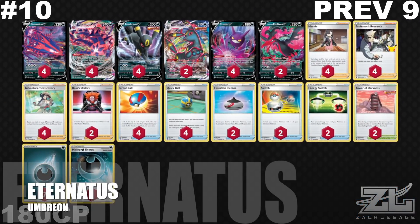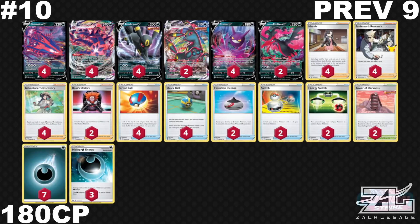Starting off at number 10, we have Eternatus VMAX. This deck has fallen a spot from last week from number 9. One thing you might be noticing in the bottom left-hand corner is 180 CP — that's what I'm going to be using to rank these decks. A lot of people are asking why is this deck here or why is that deck not here, so let me explain. I take all of the event data from the Play Limitless website, and if there's any major in-real-life events, I will include those.